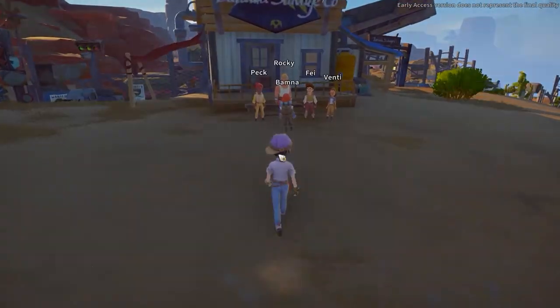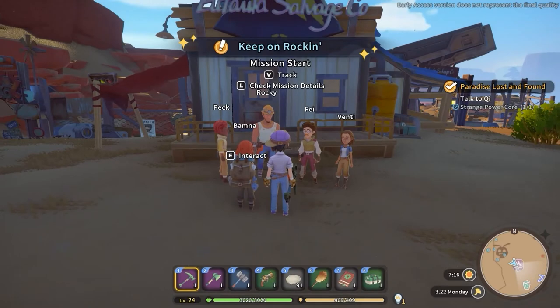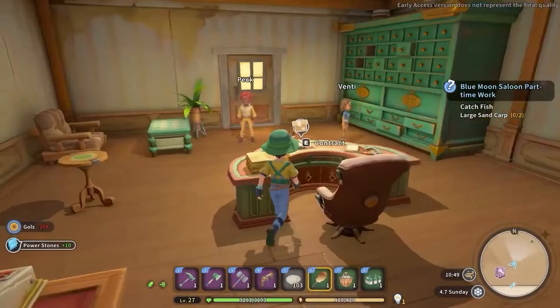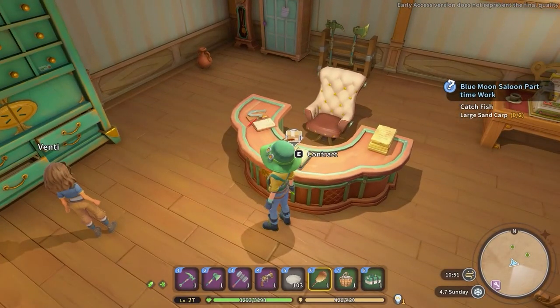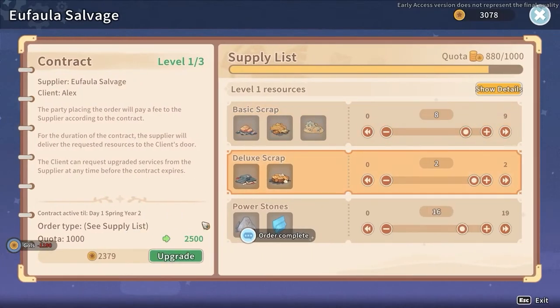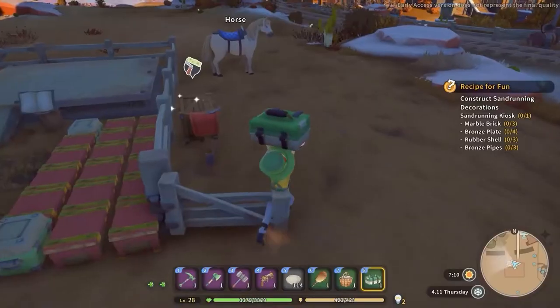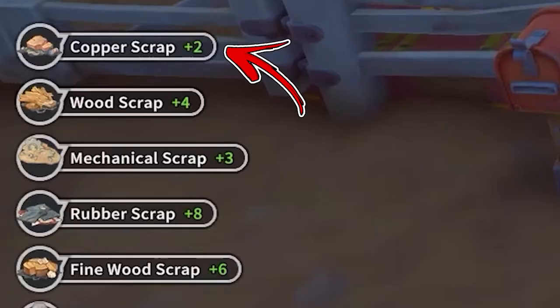While to obtain the copper scraps passively, you have to progress in the storyline until you unlock a mine quest called Keep on Rocking. After you complete this quest, in the central part of the Ufala salvaged shop you will be able to interact with the desk. This will allow you to access the supply delivery and buy and upgrade a contract that every day will deliver some copper scraps with other materials in a box that appears near your mailbox.